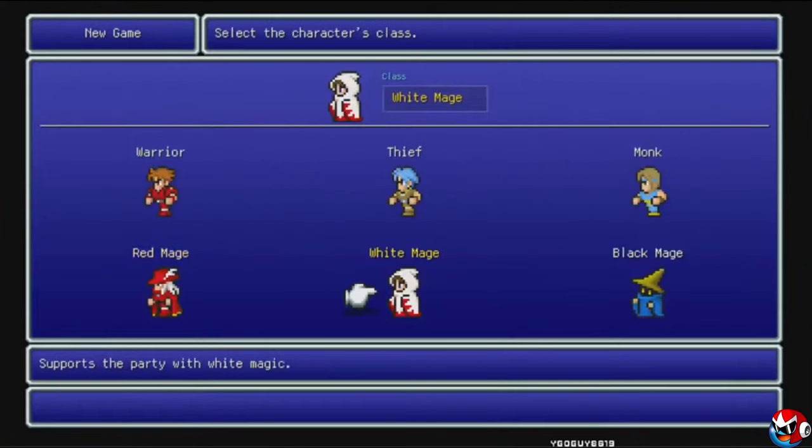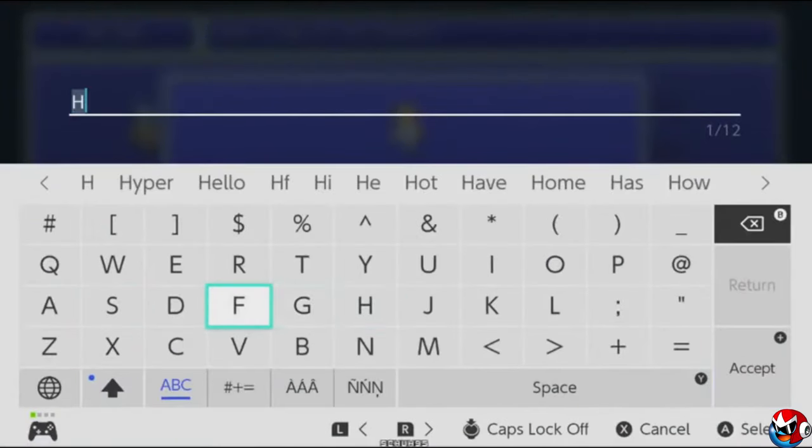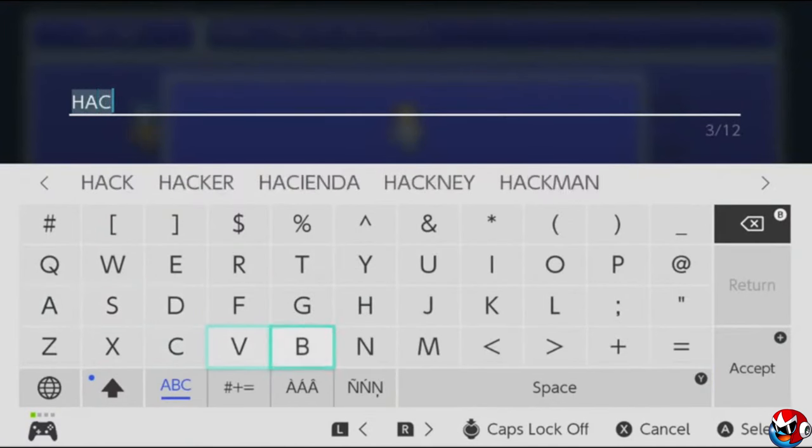In Final Fantasy, you begin the game by creating and naming your four main party members, then choosing from a variety of what are now known as job classes — Warrior, Thief, Monk, Red Mage, White Mage, and Black Mage. I personally hate mages, so I usually go with Thief, Warrior, Red Mage, and Monk. Not to say the Black and White Mages aren't useful or iconic — I just prefer not to rely on magic if I can avoid it.